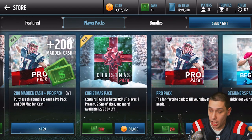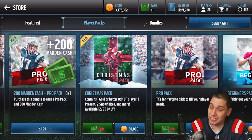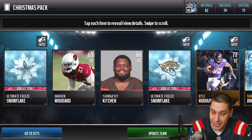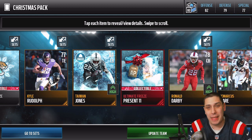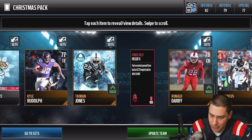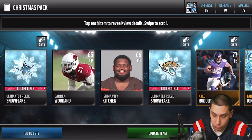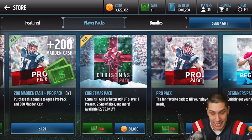We're going to open up a ton of these Christmas packs — thinking like 2 million coins worth, so this might be a longer video. We started off getting a Cowboys snowflake, a Jaguars snowflake, and present number 11, which I think is a pretty common one. It opens up on 12/25. We also get another collectible on the Raiders, so we ended up getting three snowflakes in this pack.